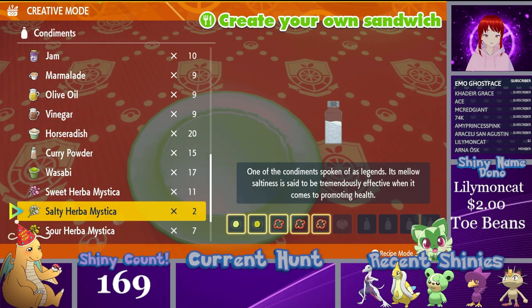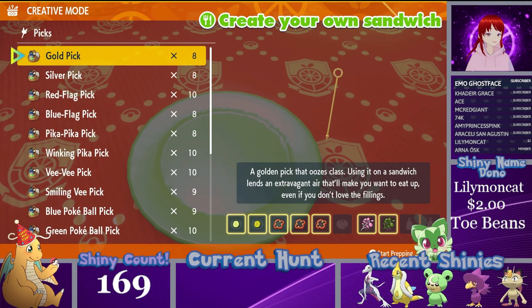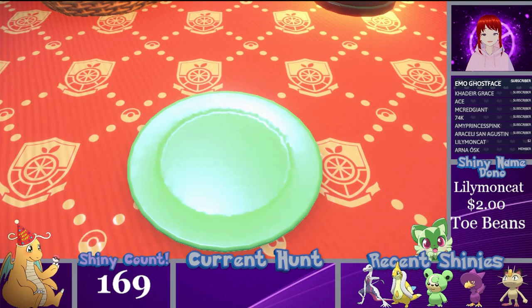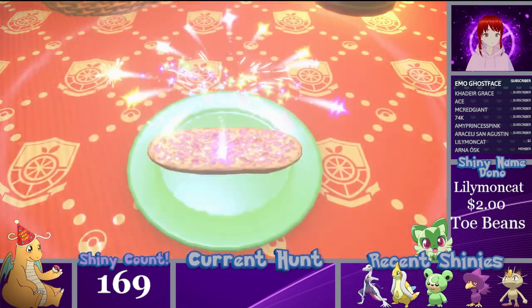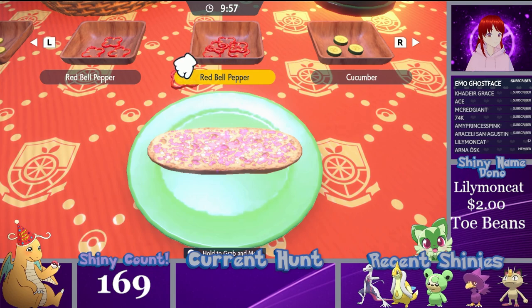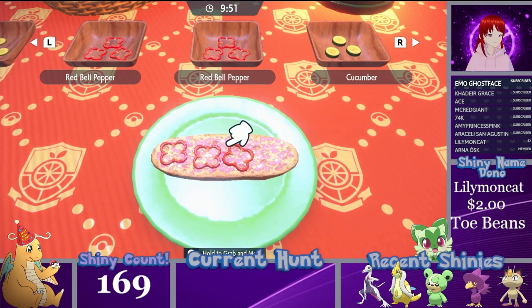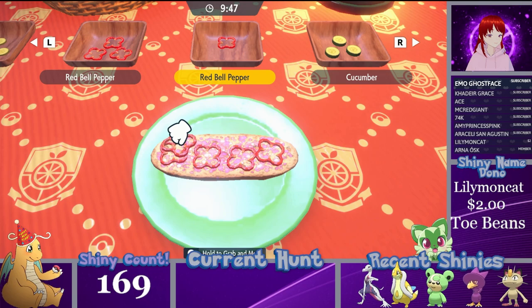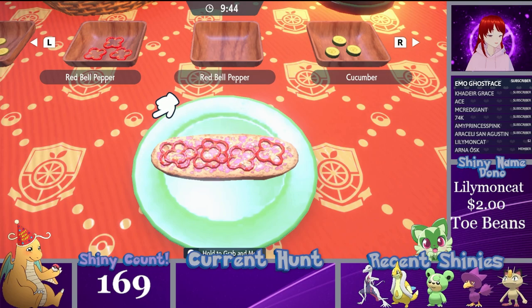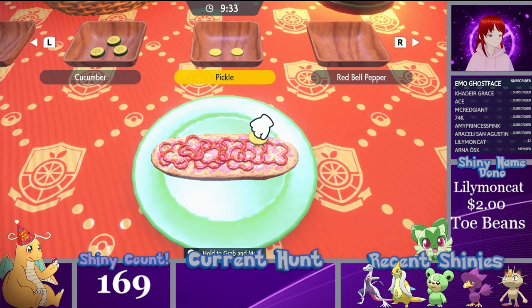Otherwise, other combinations as far as I know work — you can do a sweet and a bitter, which is what we will do for this one. The pick doesn't matter; I have never seen the pick actually matter. The only other thing you need to worry about is getting all the toppings on — they all need to fit. If any fall off, it will generally mess up your sandwich, though I've seen once or twice where you lose one topping and it still works, usually when making a sandwich with another person and you have enough extras to spare.